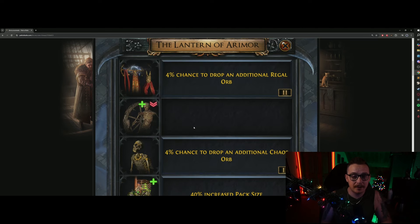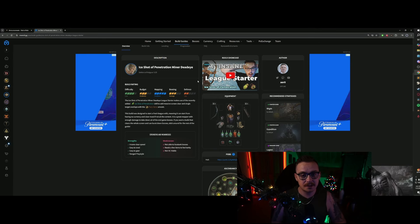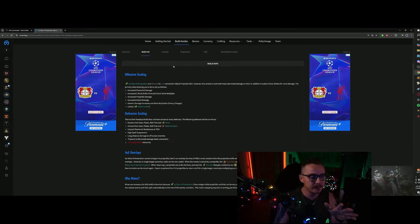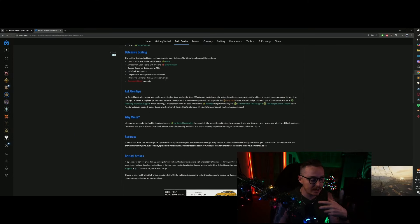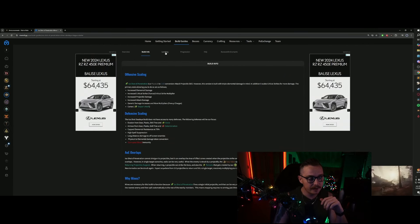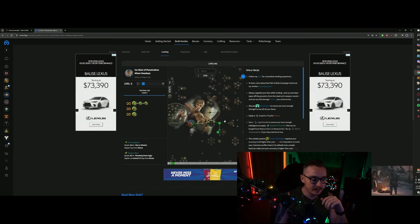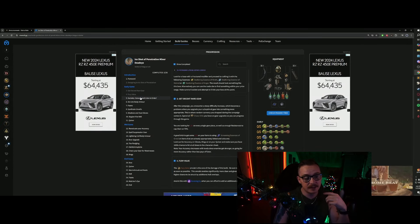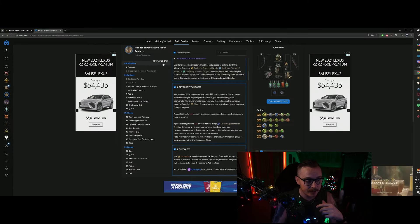This is going to result in mapping being the focus. Obviously there's always going to be boss killers, but if you want to make a ton of currency really quick, the best way to do it is going to be to play a mapper. Enter Ice Shot of Penetration. I have a full guide linked in the description — this is a Maxwell guide, which means you are going to get a ton of information. The build info tab explains all of your scaling, there's a leveling tab, and a progression tab that shows every single gear piece you need to upgrade in order.